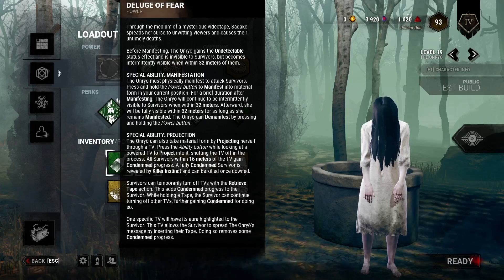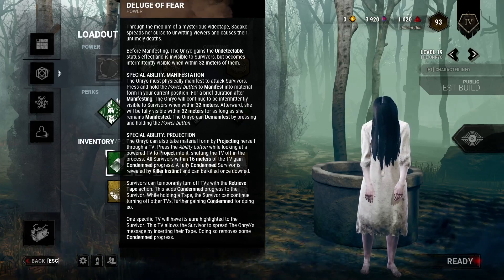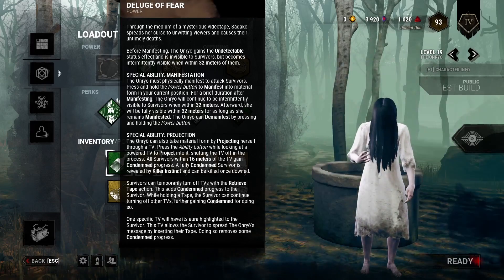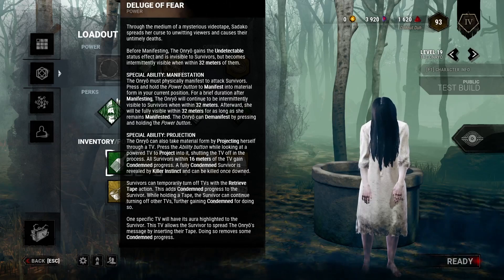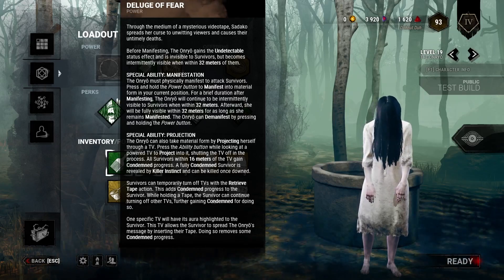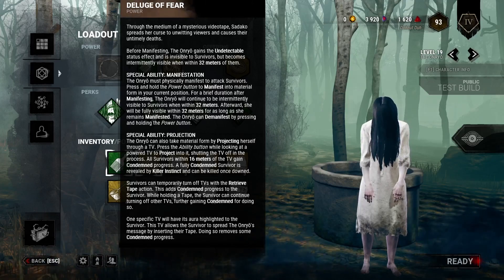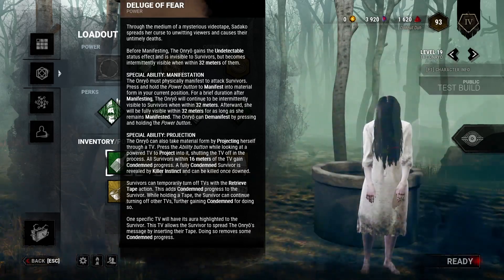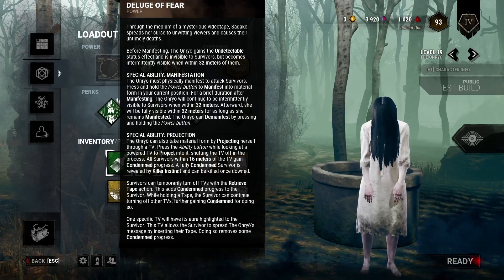Let's first go into her power, which is she can manifest. You start out manifested, and that means you are undetectable and invisible to survivors when you're outside of 32 meters. But when you come within 32 meters of a survivor, you become visible again — so it's kind of a cool gimmick. You can only hit survivors when you have manifested, so you have to pay attention to that.